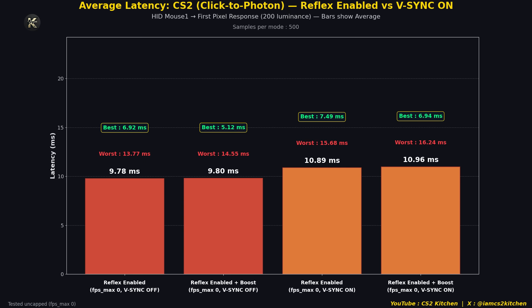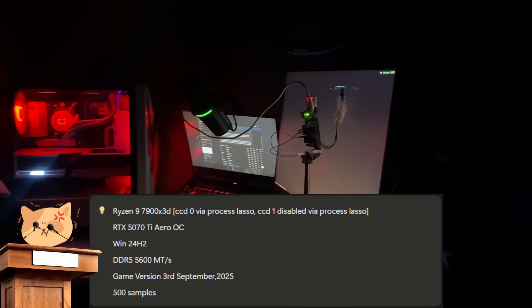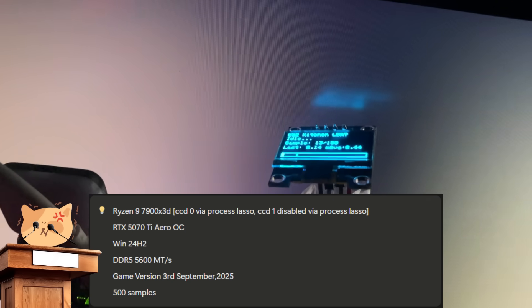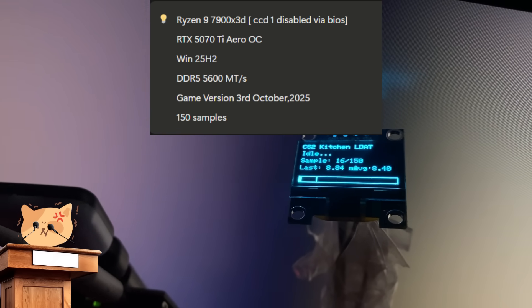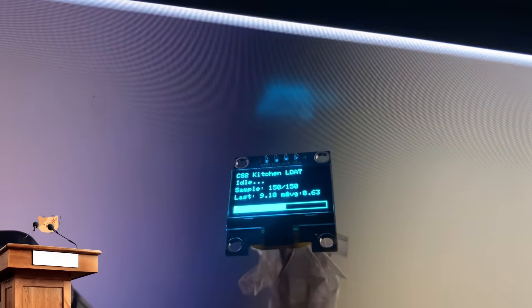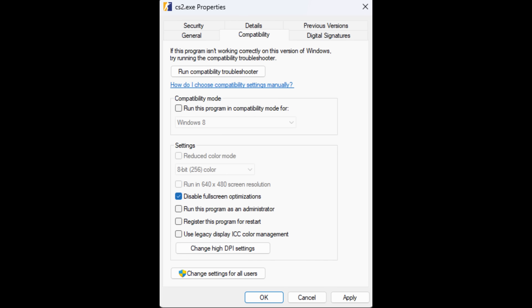Coming to Valve recommended settings and Reflex uncapped: the input latency rises just one millisecond. The performance issue is completely different, which I'll cover in the next video as this video was getting too large. Everything tested up to now was 500 samples on Windows 24 H2, with CCD0 used via Process Lasso and CCD1 disabled via Process Lasso. Turns out, if I disable CCD1 via my motherboard BIOS and switch to Windows 11 25H2, testing with 150 samples, my input latency dropped by one millisecond across all tests.